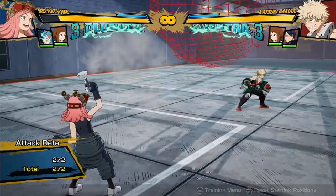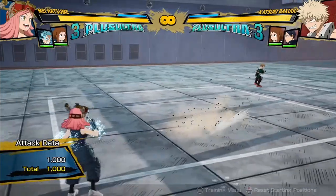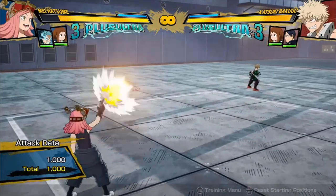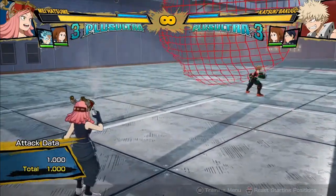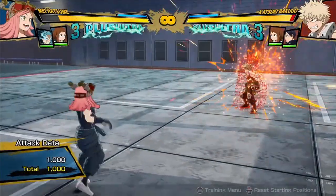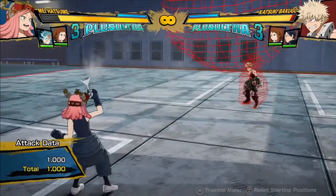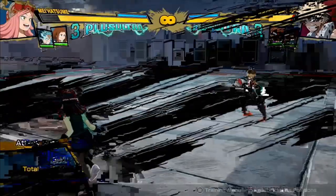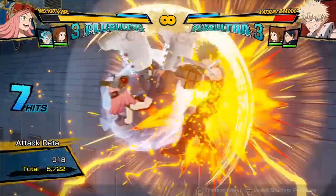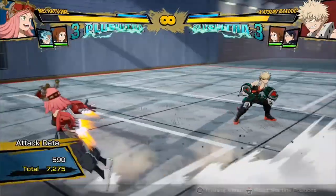Her Quirk 1 is this net move, which launches out a kind of large net that has a really big hitbox. It travels a similar distance to Jiro's headphone blasts, and acts pretty similarly to those. They're pretty plus on block if you hit them from a distance — not as good as Jiro's, she can't stand behind them — but it's still pretty good and has a really large hitbox. And obviously if it hits them, you're getting a full combo.